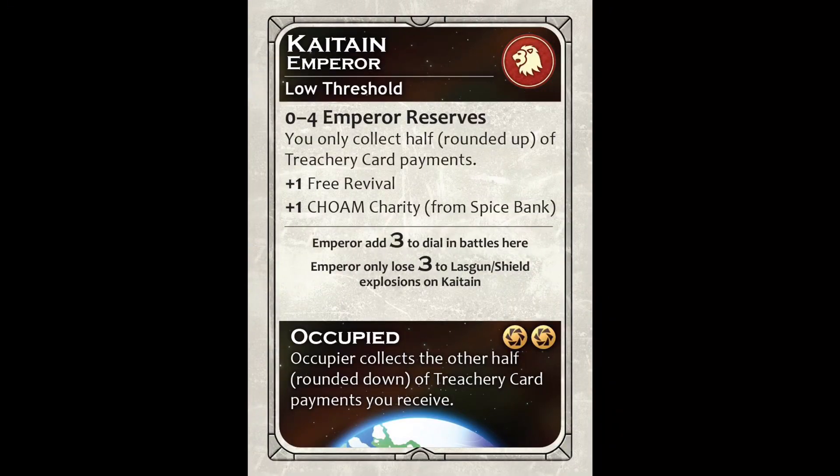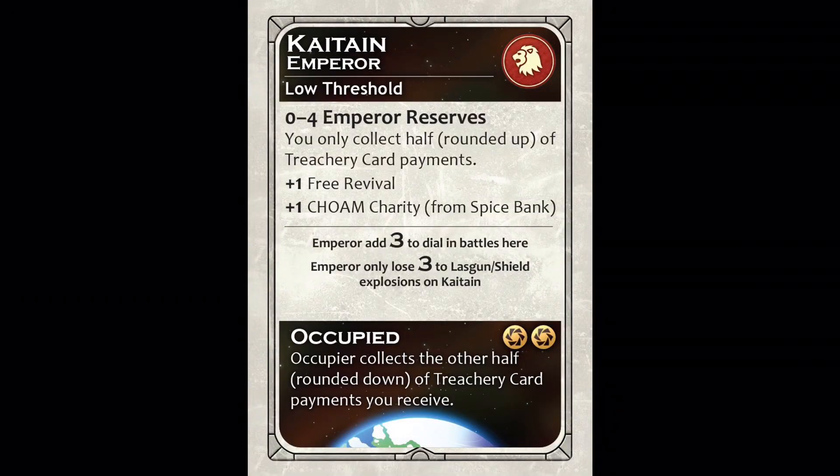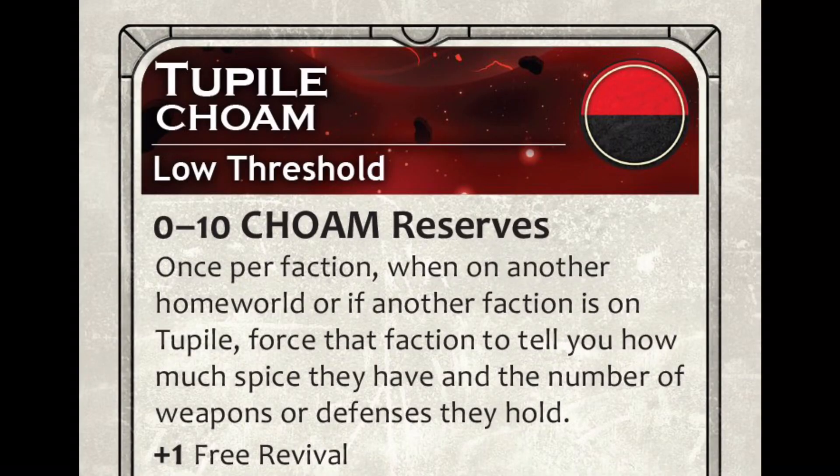As the game goes on and you begin to ship your forces from your reserves onto Arrakis, those reserve numbers will go down. When they drop below the high threshold number, you flip that card to its Low Threshold side — you lose the high threshold advantage and in most cases incur a small handicap. A couple of factions, the Fremen and the Harkonnen, have no low threshold handicap. Choam actually has a high threshold handicap that goes away at low threshold, when they gain an advantage instead.